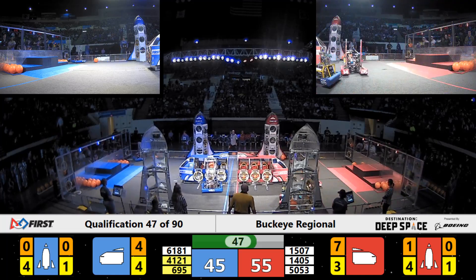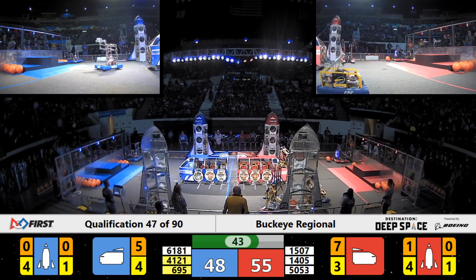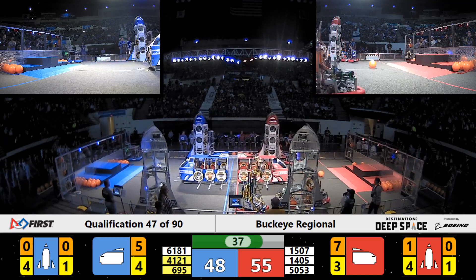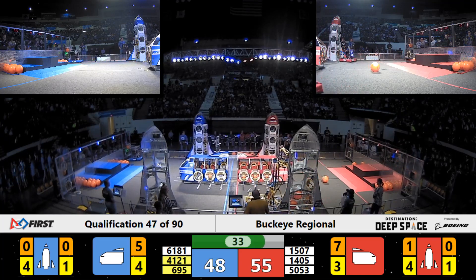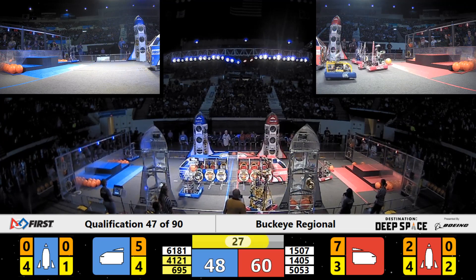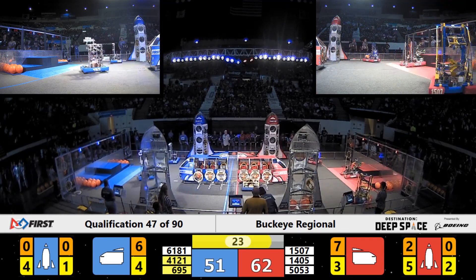Far side of the field, 41-21 for the Blue Alliance adding cargo to cargo bay number three on the Blue Alliance cargo ship. 15-07 now for the Red Alliance — the Warlocks working a little magic on that far side rocket, adding another cargo hatch. Hatch panel is in place at level number three.